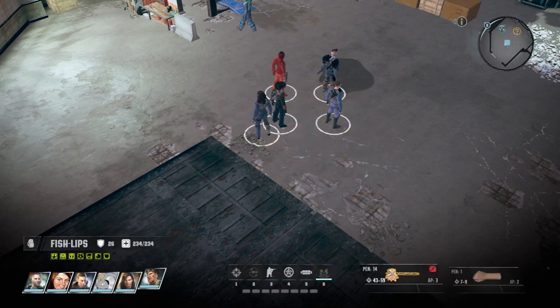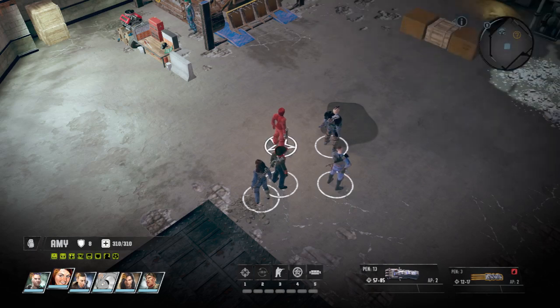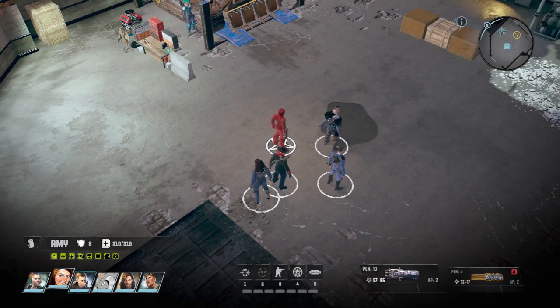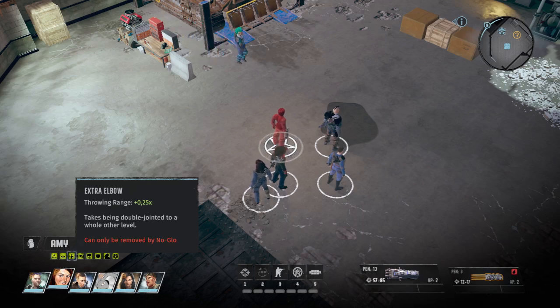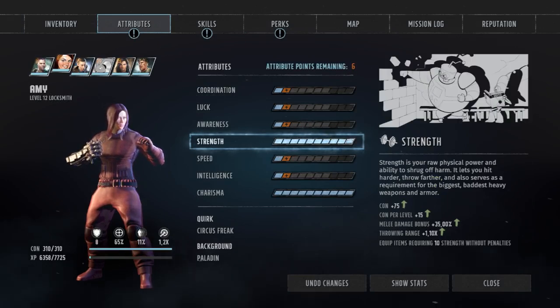Bonus experience is relevant for Amy and irrelevant for anyone else. Bonus armor is fine but not game-breaking. As for bonus throwing range — your throwing range scales with your strength. We have a bonus of plus 110%, and with extra elbow it's also multiplied by 25%. So instead of 210% we throw for like 260%. It's extreme throwing range — basically a sniper shot with an extra scope. This is very beneficial if you want map control.